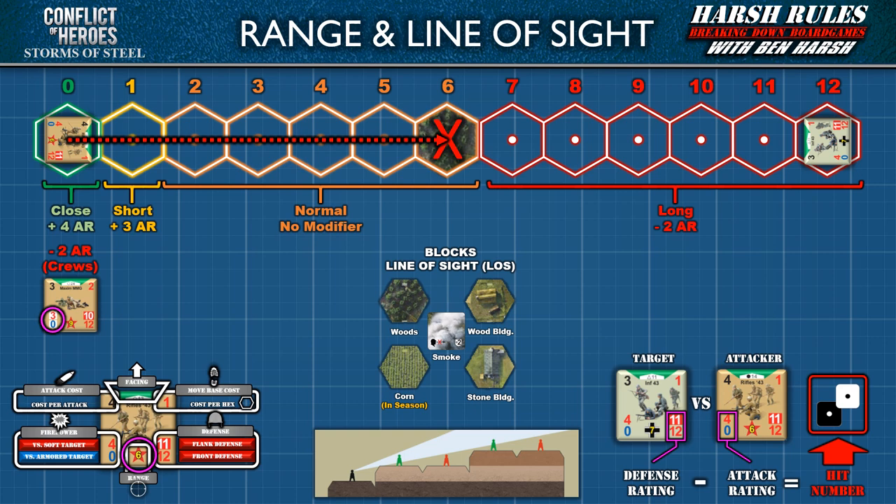Other units, whether friendly or enemy, do not block line of sight. Be aware that units within terrain that blocks line of sight can still be seen by an attacker as long as they have an unobstructed view to that hex. Any blocking terrain hexes between the attacker and target will block line of sight. Units within terrain containing features that block line of sight also often provide defense bonuses to that unit.